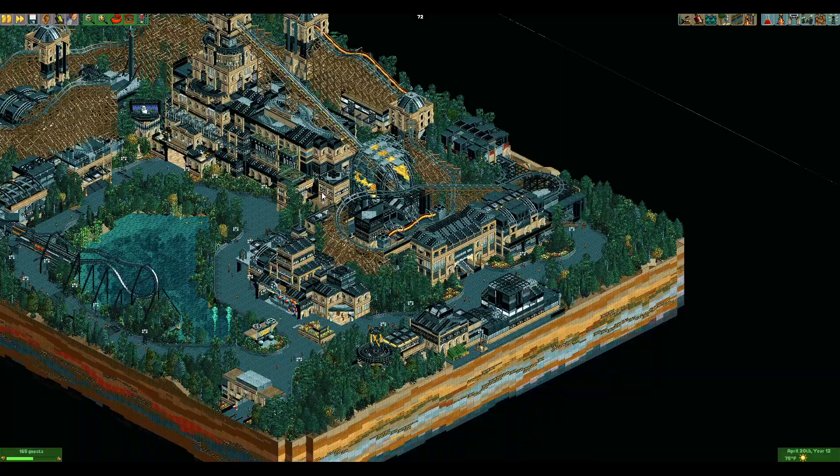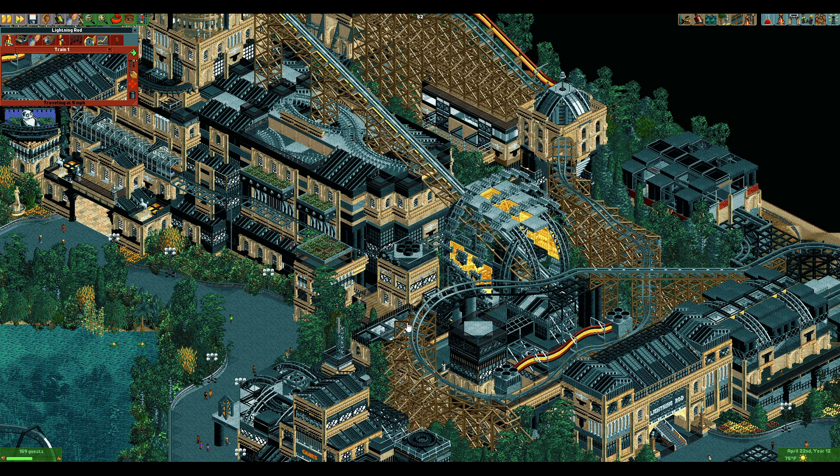So this is by Ethan — this is Lightning Rod. I picked it as my kind of sixth entry because it was pretty cool and certainly worth a mention, and also Lightning Rod happens to be my favorite coaster, so I thought I would go ahead and at least take a look at it.